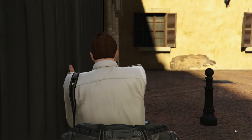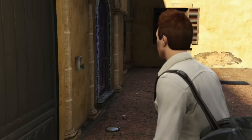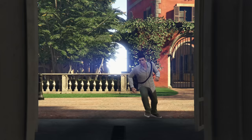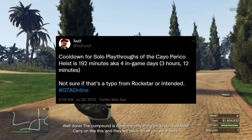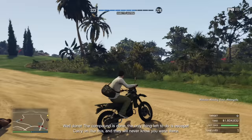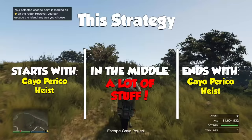Before we get into the strategy, let's lay some ground rules. When you complete the Cayo Perico heist solo, there is a pretty long cooldown until you can start it again. We initially thought that cooldown was going to be 144 minutes, but it's actually 192 minutes, or just over 3 hours. This strategy starts with a Cayo Perico heist and ends with one, meaning 2 of the 5 hours are the heist, with a 3-hour gap in the middle where we also make as much money as possible.